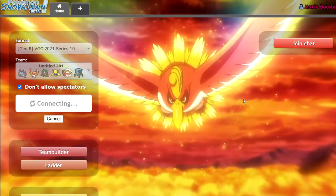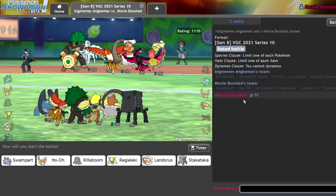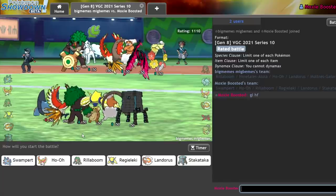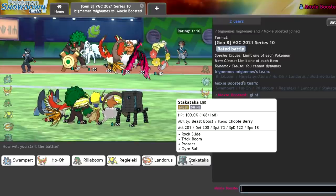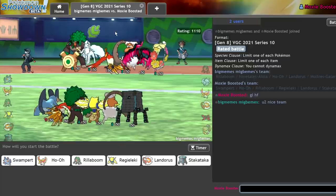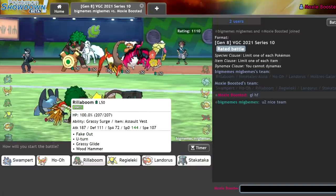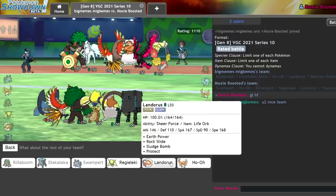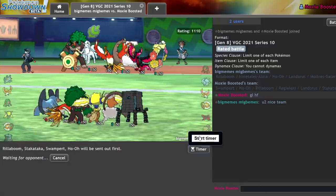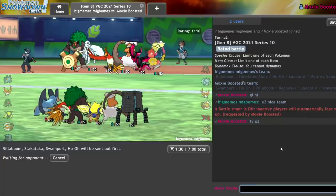I'm hoping I can showcase Ho-Oh plus Swampert as a pretty solid core, but it's still a team I'm testing. We are at the bottom of the ladder, so it's going to be interesting. They really hate Urshifu — just going to put that out there. Look at their Urshifu switch-ins. I'm going to go ahead and lead off with Rillaboom and Urshifu. Swampert and Ho-Oh in the back — not terrible here.